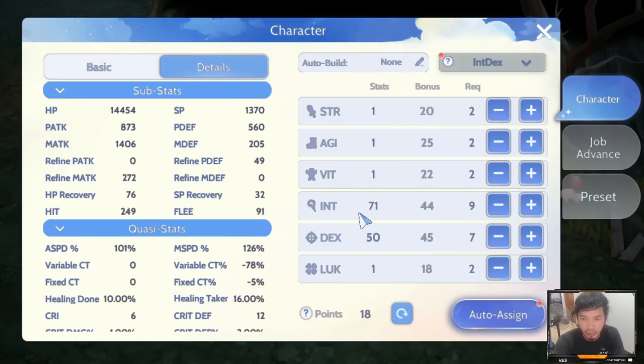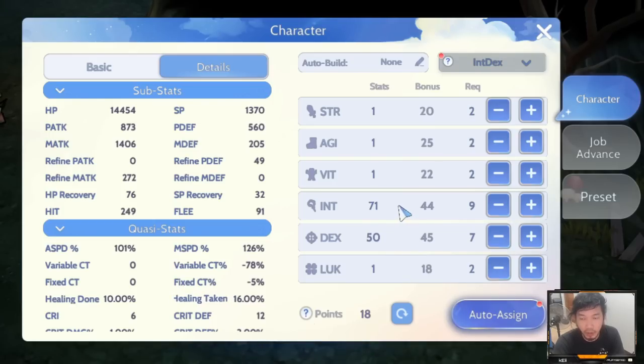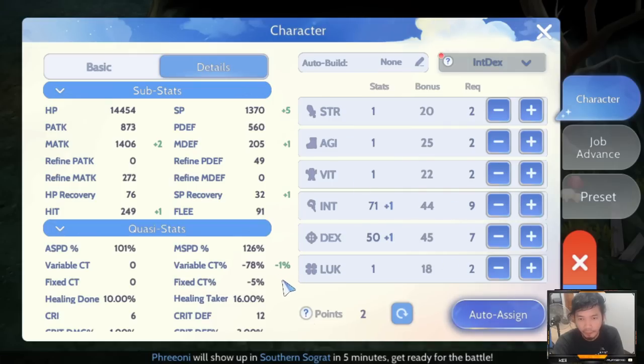For intelligence, I would recommend adding around 65 to 68 intelligence for level 60. For dex, you can fix that at 50 for now. You don't need to put higher dex for faster casting — yes, it helps, but intelligence also provides minus variable CT. Adding dex plus int adds minus 1%, but adding double int does not add VCT. Adding 2 dex does add minus 1% VCT as well. We prefer intelligence for additional magic attack and additional damage to Magnus Exorcismus, so we put 1 dex and 1 int, which provides minus 1% variable CT.